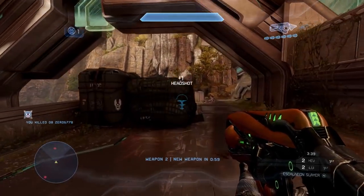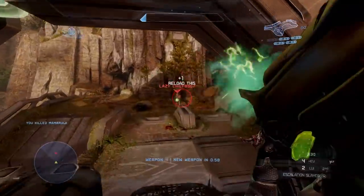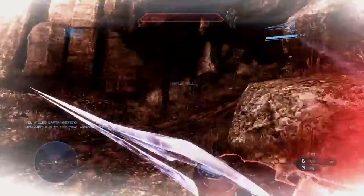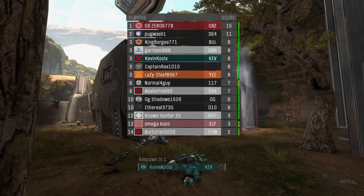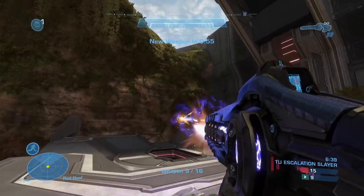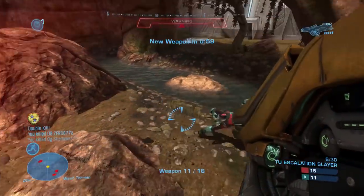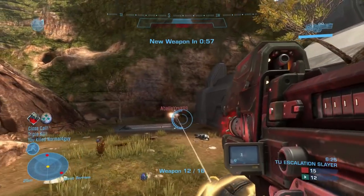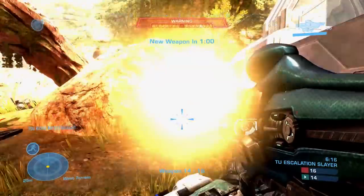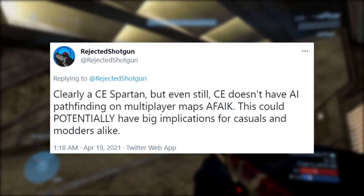This has been a feature that's been really requested quite often when it comes to the MCC and just Halo in general, because bots are always a fun, cool addition you can play around with on the multiplayer side. Some people have even done modding techniques to put in AI bots into a game and do versus things — that's kind of what made a game like Elites versus Hunters for AI bots really popular on Halo's modding site. Though we've never really seen Spartan AI bots being added in. Rejected Shotgun continued on saying, clearly a CE Spartan in the image, but even then, CE doesn't have AI pathing on multiplayer maps.